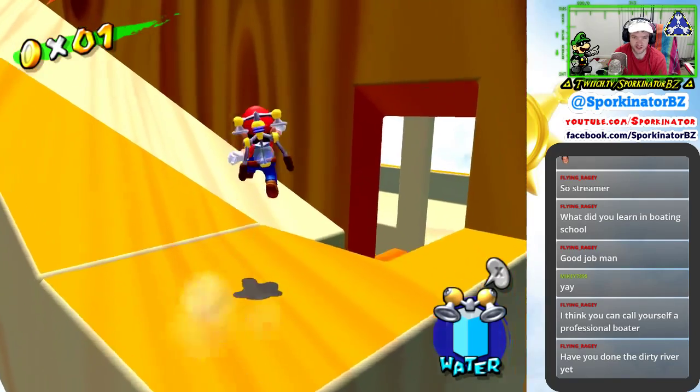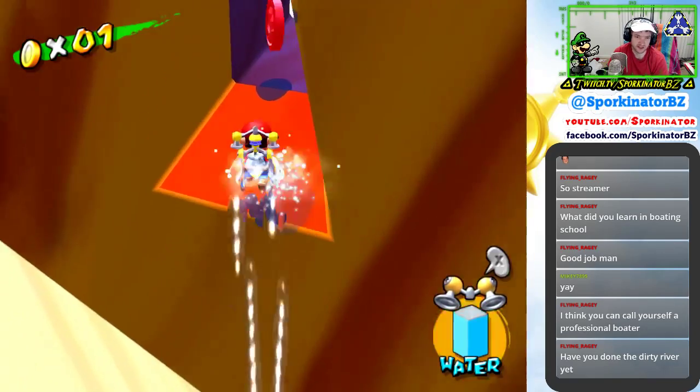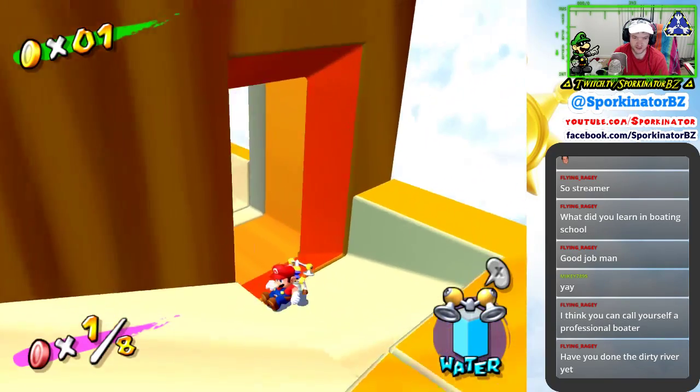Alright, so here what we want to do is spin jump, wall kick, hover up here and get this red coin. No big deal. Then we're going to slide all the way back down and do another thing to get another red coin.